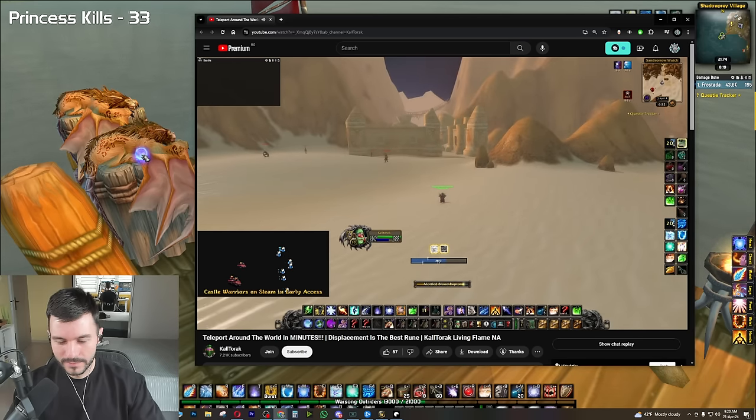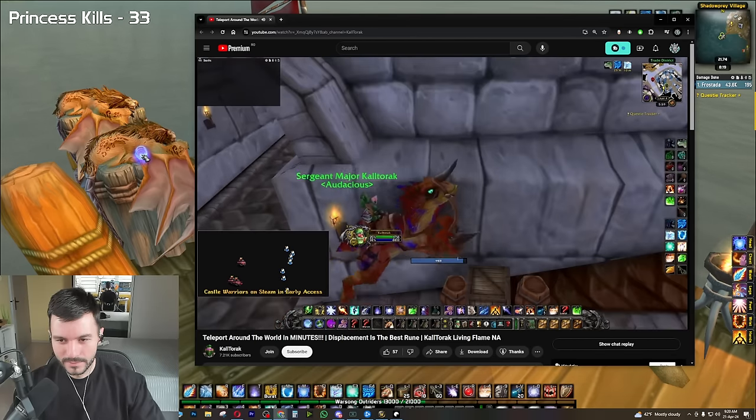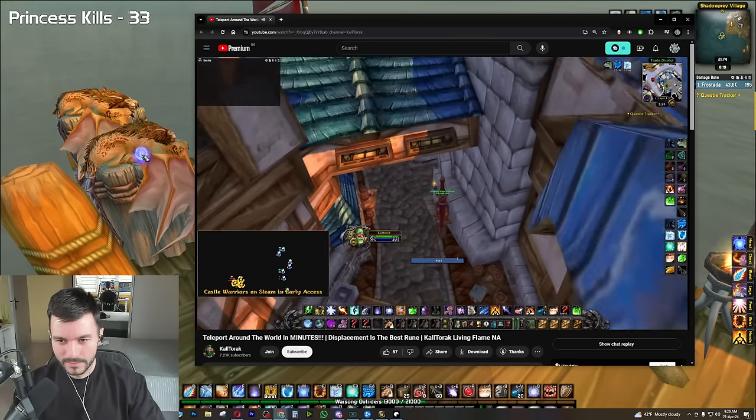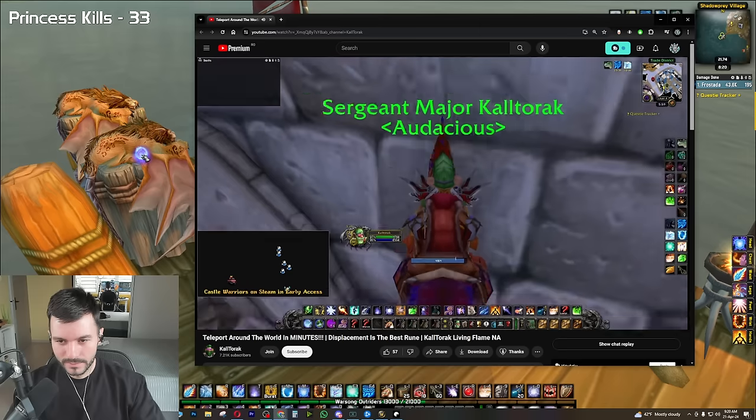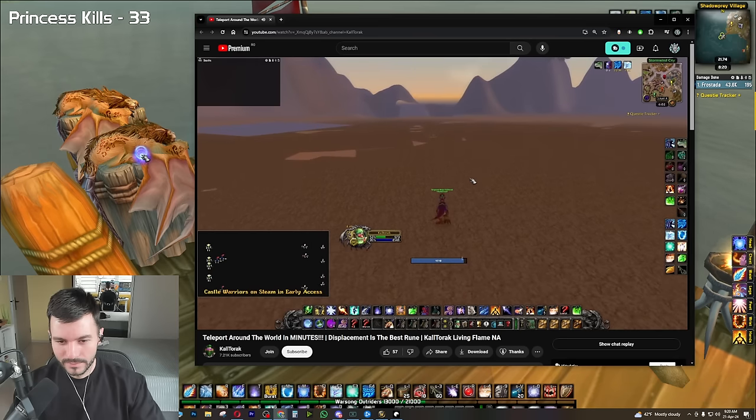What about the Gates of AQ? Head over to this spot in Stormwind and run up to these barrels. Climb the wall like this, run forward until you fall and go under Stormwind. We run west to the water here.